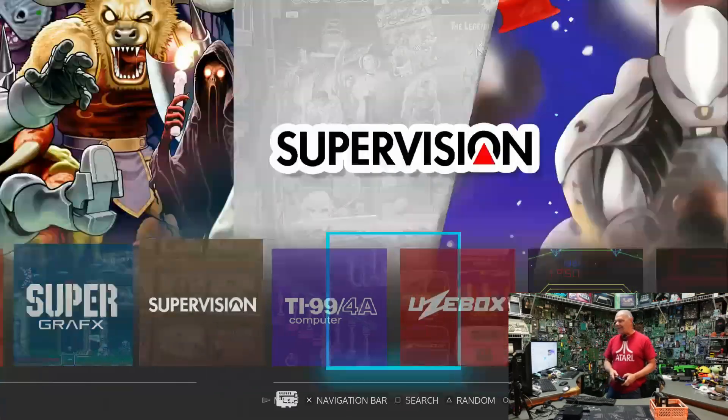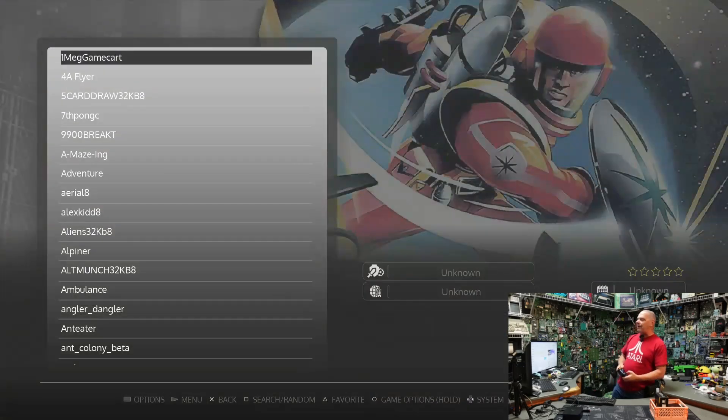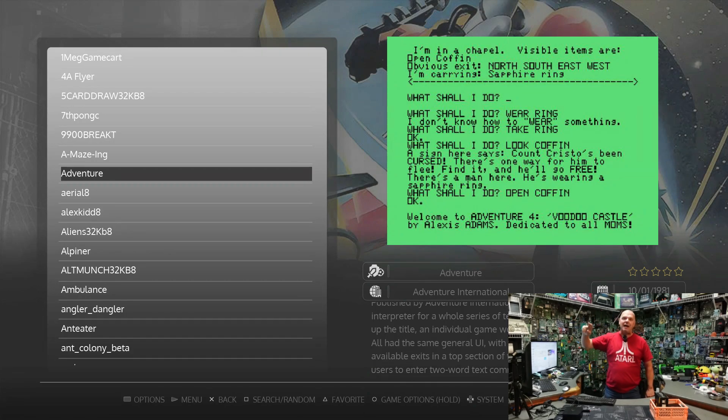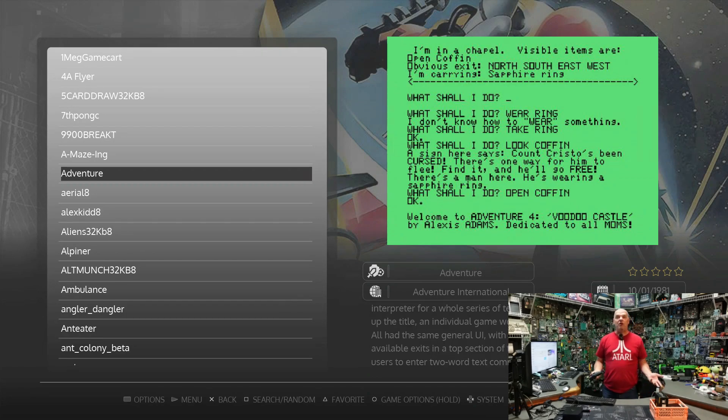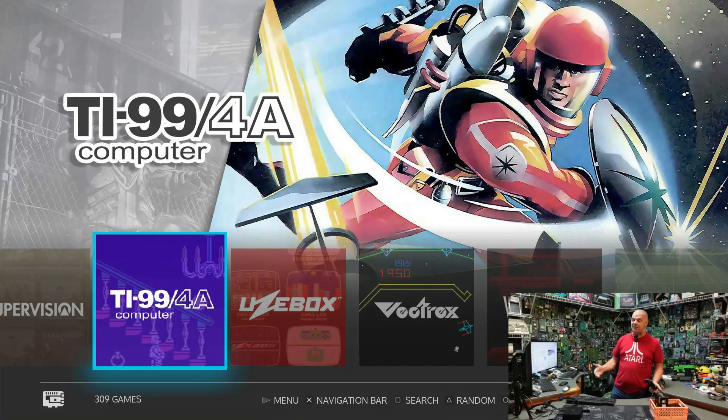Super Graphics, Super Vision, the TI-99. I know there are going to be purists who say they want to play on original hardware, and guys, I do too. But it got to where if I wanted to jump on the TI-99 and play a game of adventure, I didn't want to have to find the system, break it out with the power supply, get an adapter cable from RF to HDMI, and then find the cartridge — when I could just have it all in one place. That was the entire concept of this. I love retro, but I also like efficiency.